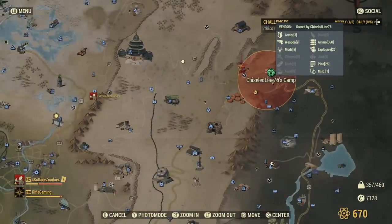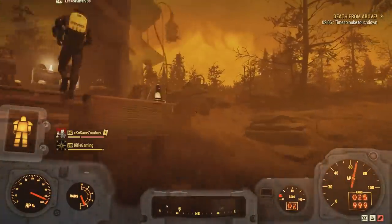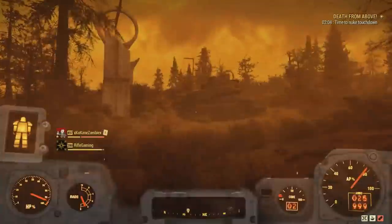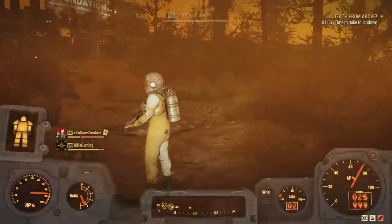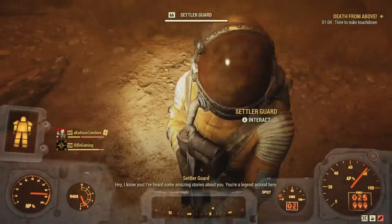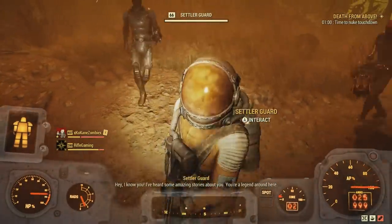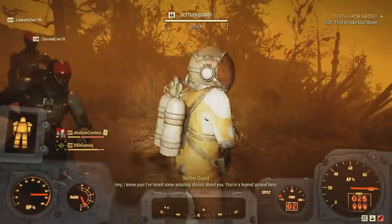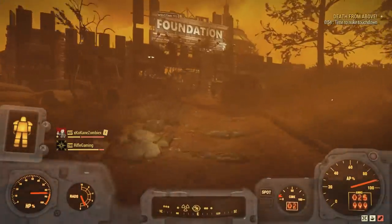Chiseled Line 76 is more than likely not going to leave — he's probably not even going to be thinking that his camp's getting nuked. I've made that mistake quite a bit. Oh, this guy's in a rat suit. They're just talking to me like nothing happened. Come on, be talking about the nuke — they should be talking about the nuke.